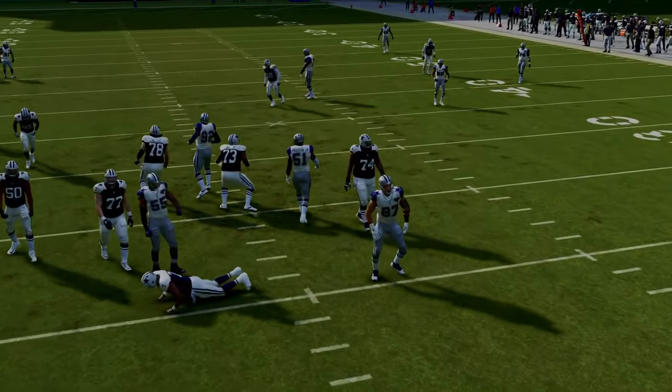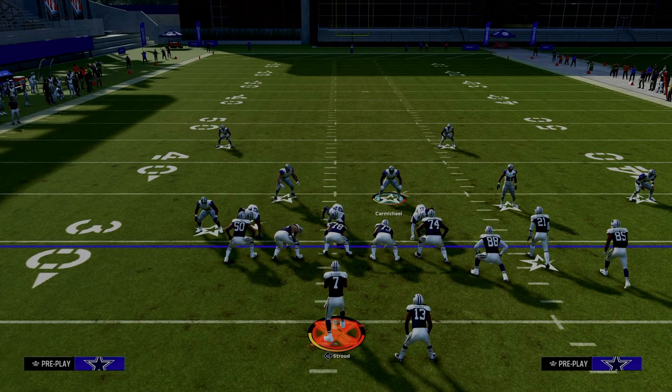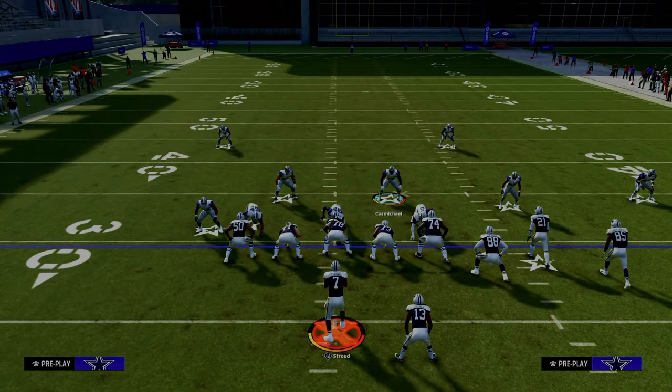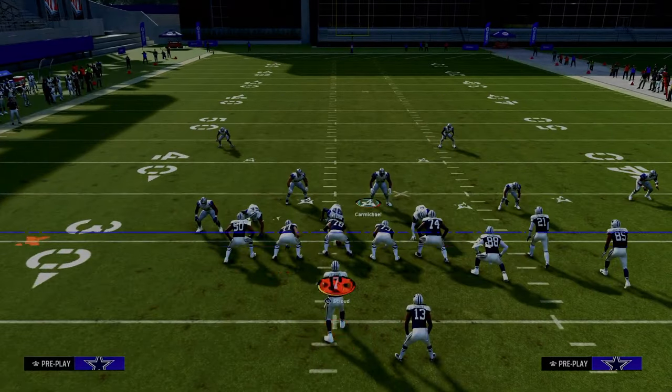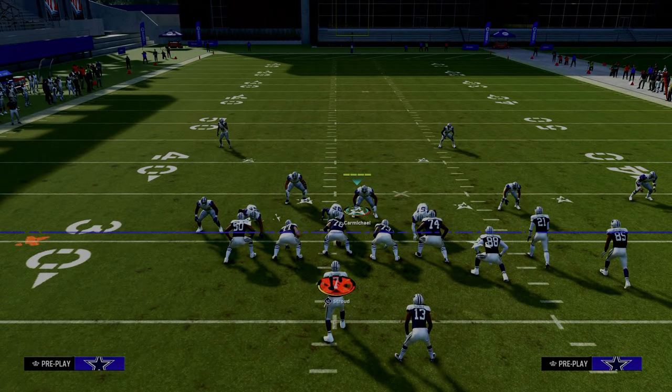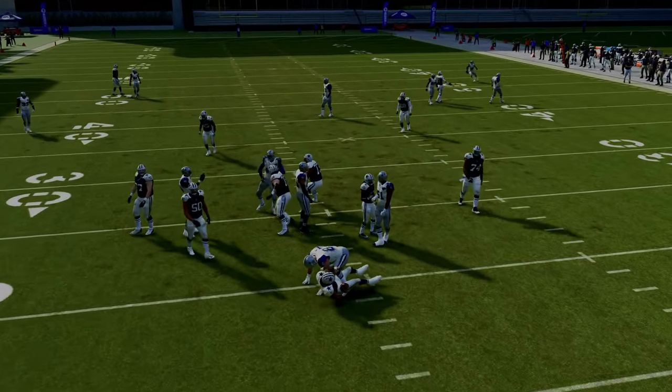The whole concept here is we're trying to blitz from depth. That is the concept. The cool part is you can easily send five out of this. So if you want to send five men, all you got to do is just globally blitz your linebackers. And then now, like if they block a running back or something, a lot of times you see here it's going to continue to come through the A-gap. So that's another little factor.